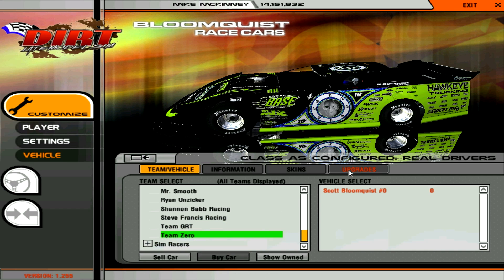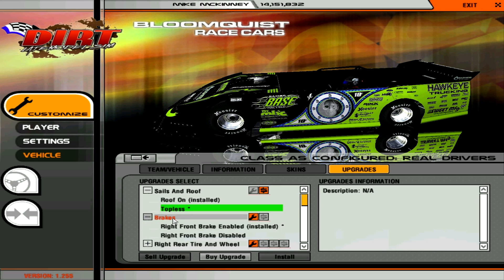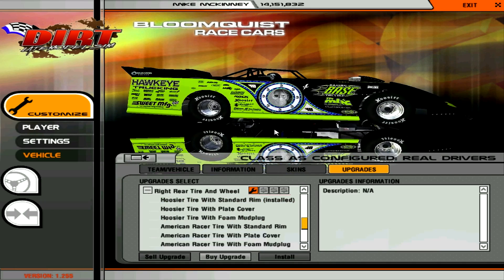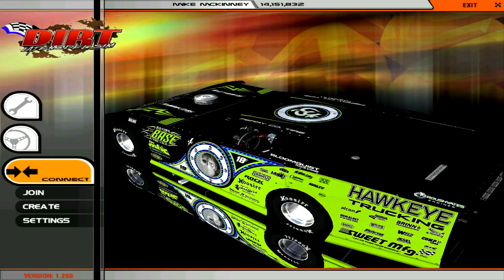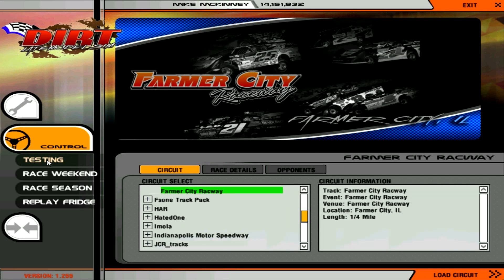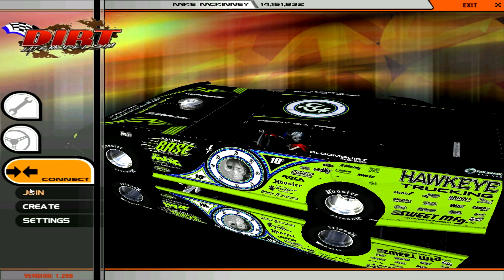Once you find the car, you can put on some upgrades if you want. Go to the Upgrade tab — you can make it topless, change brakes. You can change your tires from American Racers to Hoosiers or vice versa, put mud plugs in them, add a cover and everything of that nature. Once you get that, click the second tab and go to Testing. Find a track you want to run offline — you should see the track here. You can see we have Farmer City loaded. Click Load Circuit if you want to race offline.